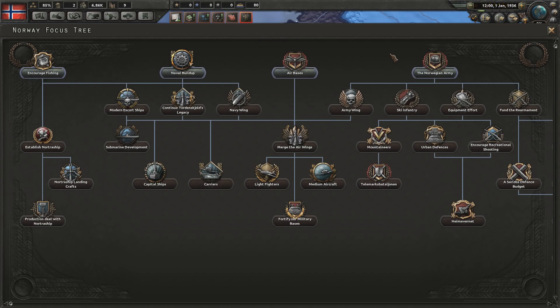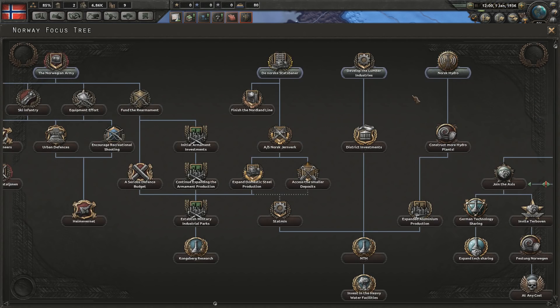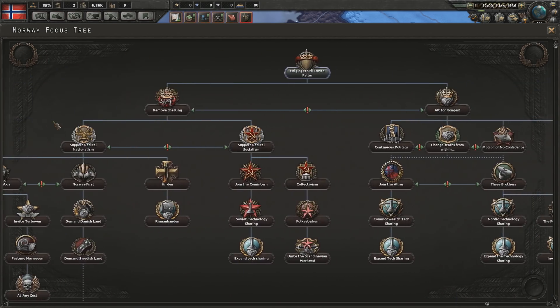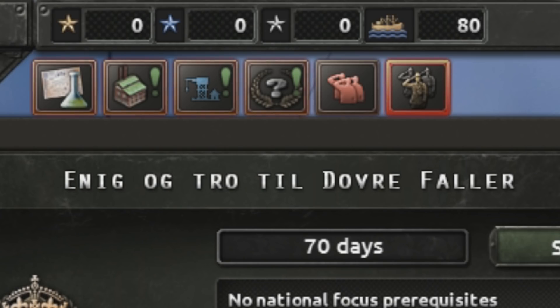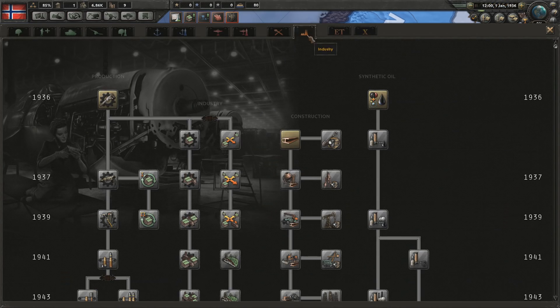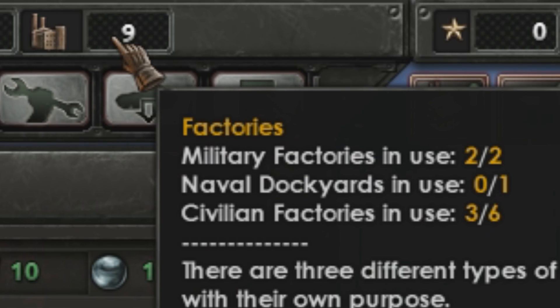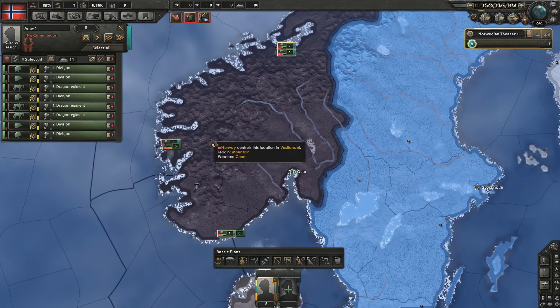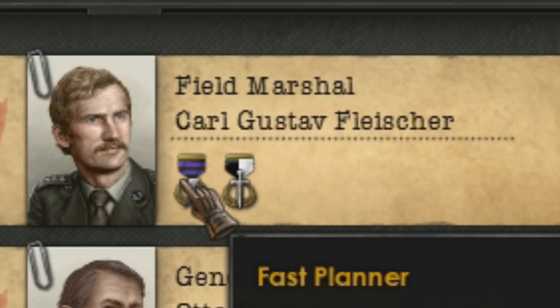Here we have the focus tree. I do like that we can encourage fishing, develop lumber, Norsk hydro. The first one we'll do today is Einig og tro. So we have three research slots to start off with, which is pretty average but I guess that's what you'd expect from a minor nation. Only two military factories and I don't have much room for more. Our Grand Army consists of eight divisions which are going to be led by Field Marshal Karl Gustav Flusio.